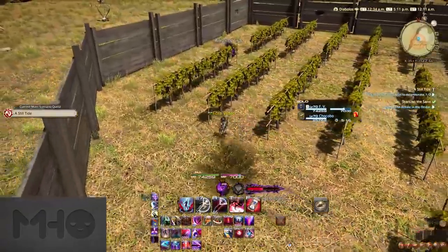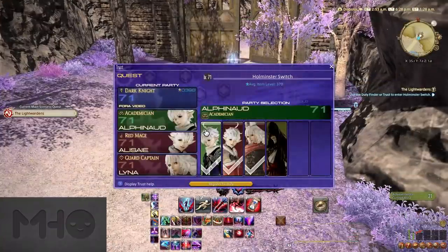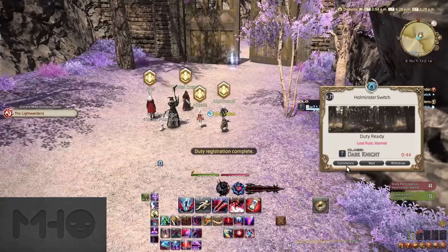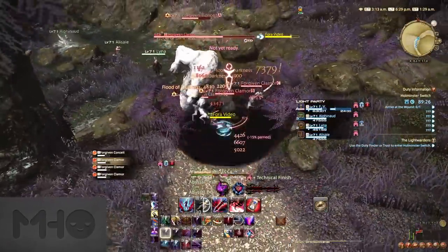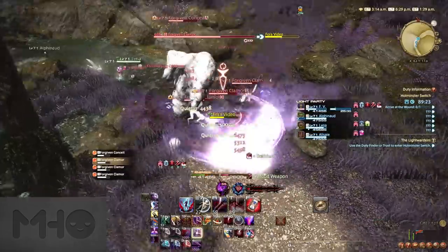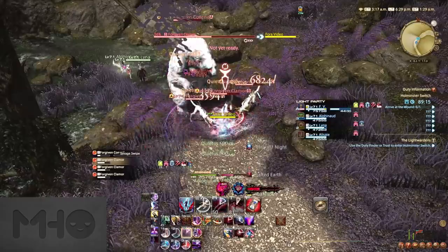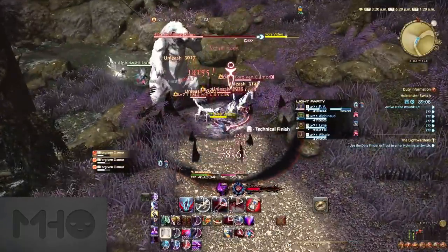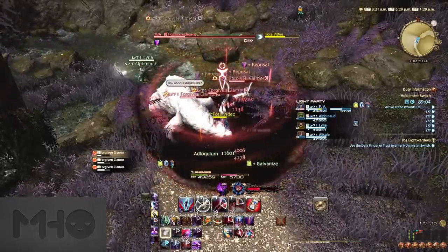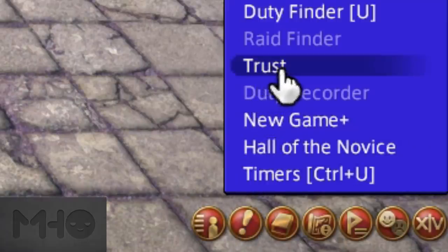When you hit level 71 or sometime after, you'll gain access to a dungeon called Holminster Switch. This is the first dungeon where you can use the trust option, which lets you run the dungeon with NPCs instead of other players, at the cost of the NPCs being inferior to players on average. This is the perfect opportunity to practice your job or role before getting into group content with other players. I definitely recommend waiting for Holminster Switch instead of hopping into low level dungeons in your duty finder before you're used to your skills. Just repeat Holminster Switch as much as possible with your trusts until you feel more comfortable. You'll need to access the trust menu in your duty options to repeat it after the first time, but after that you can go nuts.